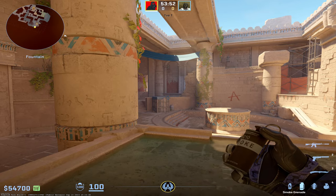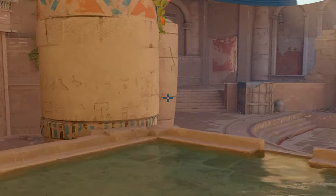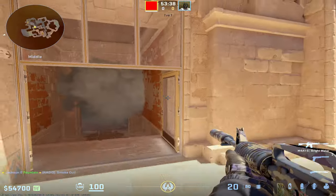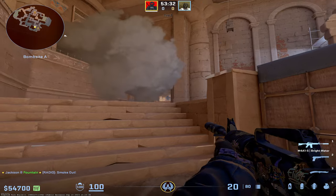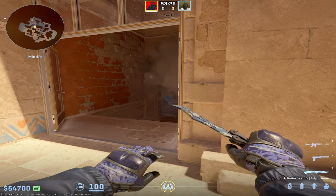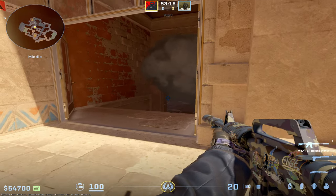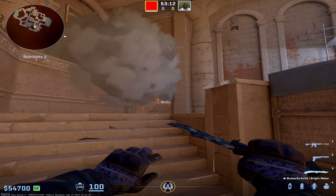Since showing the same smoke twice is boring, I'm going to show you a pretty powerful post-plant or anchor smoke. Get into this corner, find the line right here along this pillar, and do a simple jump throw right at it. It's going to land right up on this ledge and produce a pretty potent one-way so they can't see anything coming down these stairs, but you can be down here and absolutely shoot the legs right out from under them. When it's fully bloomed in, they really can't see anything at all, whereas you can see all the way into mid.